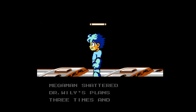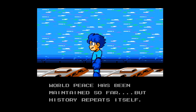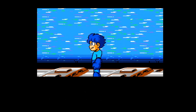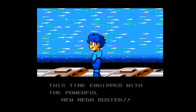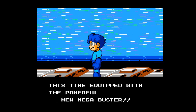Mega Man shattered Dr. Wily's plans three times, and world peace has been maintained so far, but history repeats itself. Dr. Kozak, a mysterious scientist, has invented eight powerful robots and sent them after Mega Man. Mega Man starts for the battle again, this time equipped with a powerful new Mega Buster. Yeah, we have a new weapon in this game.